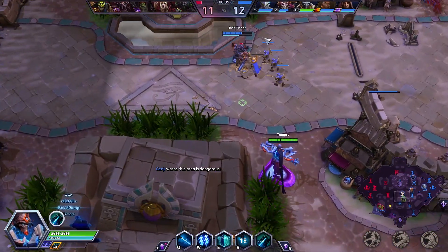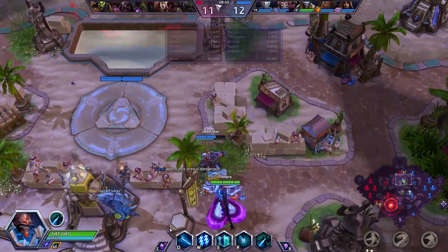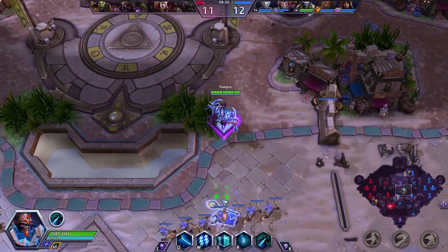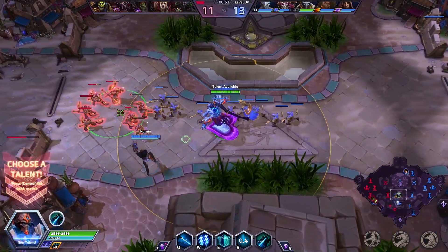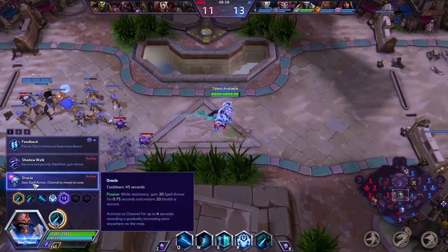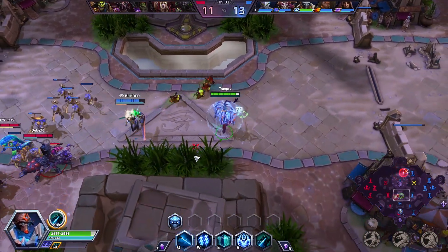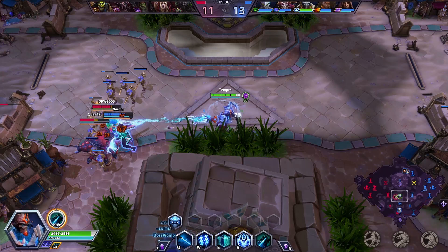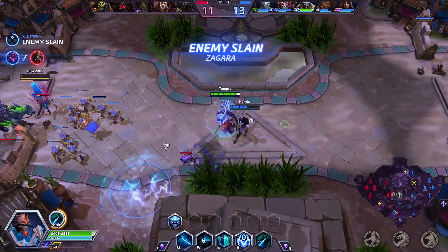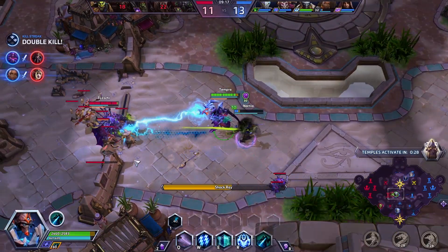There's a camp pushing our top lane and Medivh is going up to clear. There are no other camps on the map other than the siege camp. I feel like we're not really working as a team very well. At level 13, I'm going to go for Oracle, which gives you 30 spell armor when you are stationary and you actually heal — but the problem is you can't move.